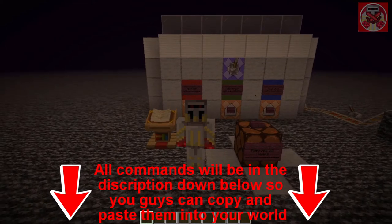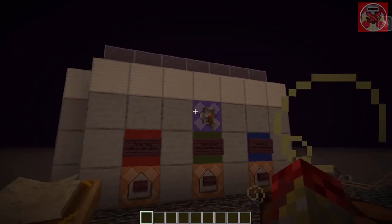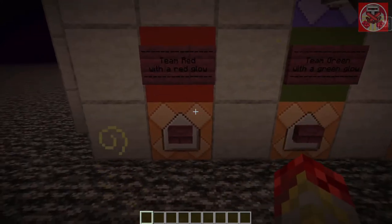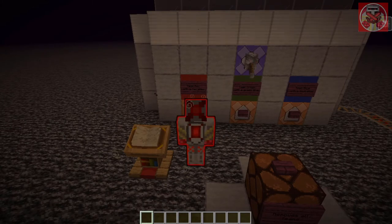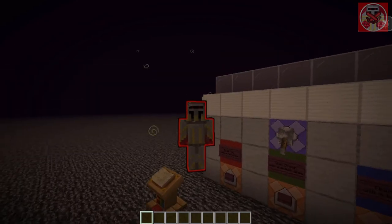As always, all these commands will be in the description down below so you guys can copy and paste them into your world later on. Now let's start. First off, let me give myself a glowing effect. As you can see, the default is white right now. Watch what happens when I press this button that says 'team red' — look at that, guys, the glow outline is now red.